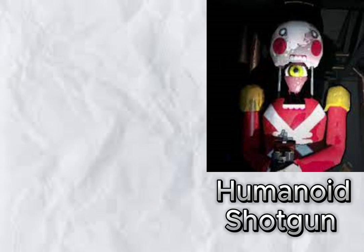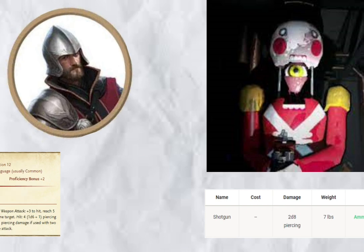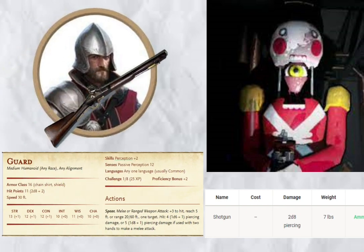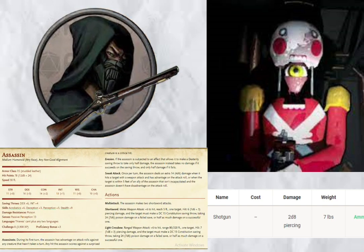The Nutcracker. They are essentially humanoids with a shotgun. Luckily, D&D has a shotgun we can use. So just take a guard, give them a shotgun, and you're good to go. Though, if a guard isn't threatening enough, then maybe instead give it to one of the stronger humanoid enemies — like an assassin. Can you imagine that? An assassin with a shotgun.